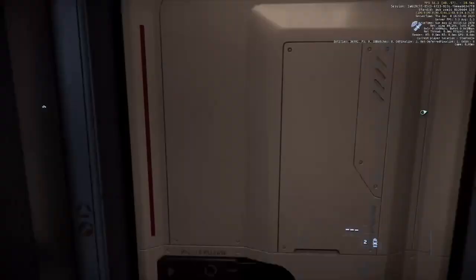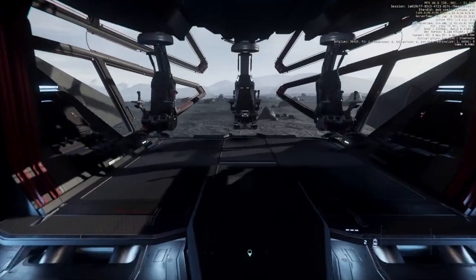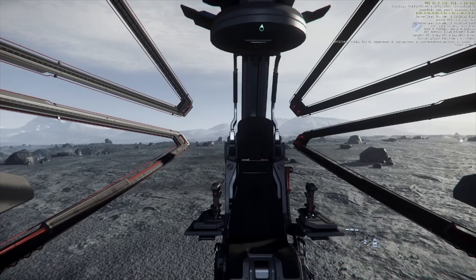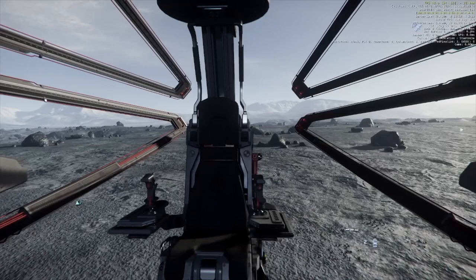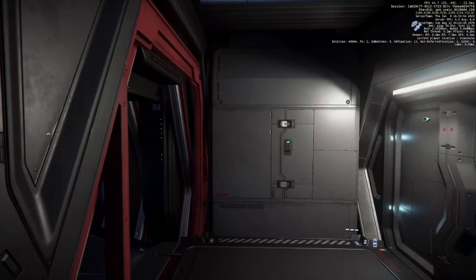We come out onto the lower bridge, where the pilot and co-pilots sit. If you want to do quantum jumps this is where you need to be, but it's not the only place you can fly the ship from. Similar to the 890 Jump having two bridges, the pilot seat and the other control seat on this one can actually see out of the ship — so you're not having to fly in third person. The bridge has its own elevator.